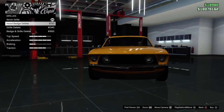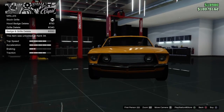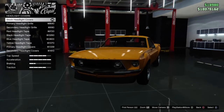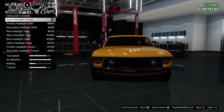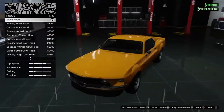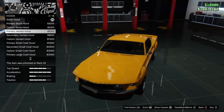Hood badge - just do a delete, no badge, just leave it. Headlight covers - yeah, I'm doing none of those. Hood - none.